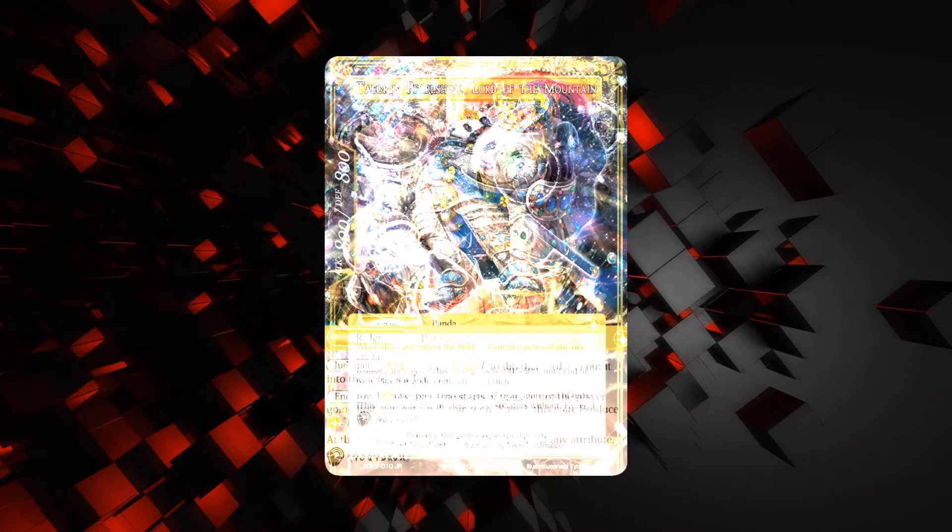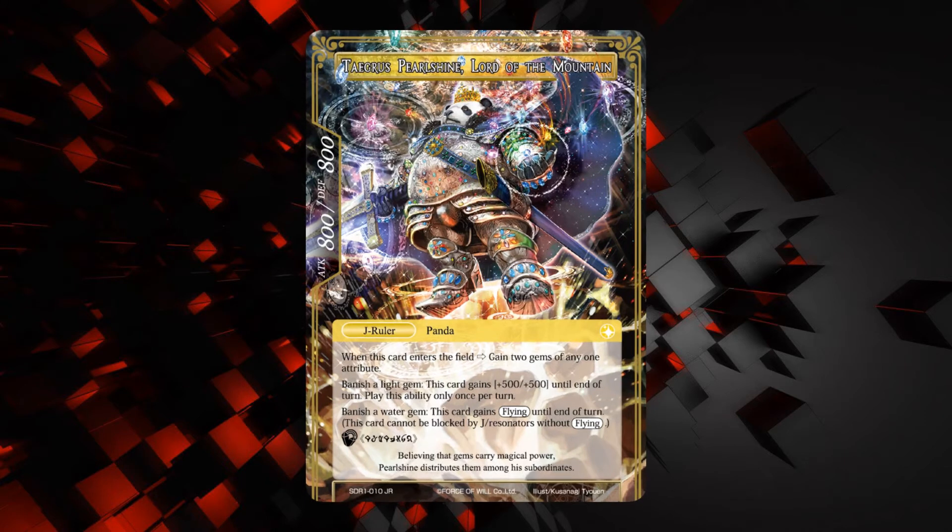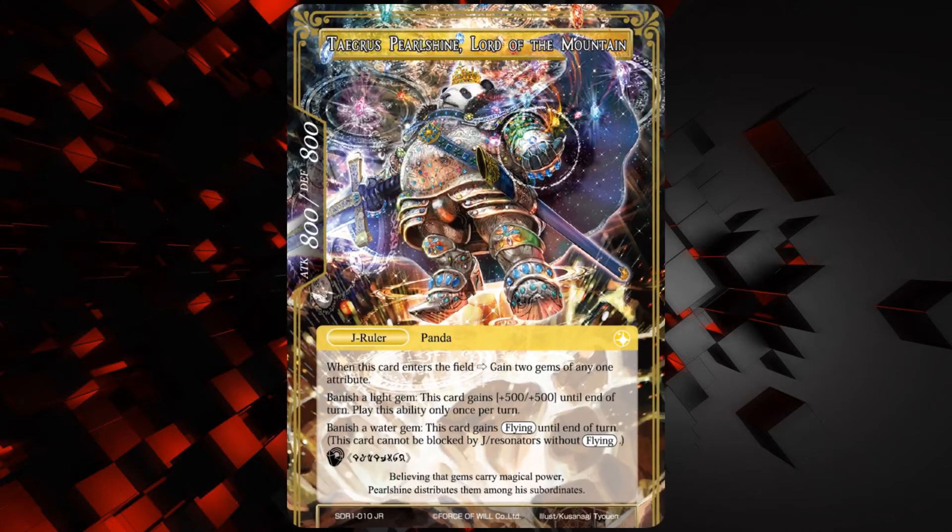Let's swap to his J-Ruler side — Pearlshrine, Lord of the Mountain. He's an 800-800 J-Ruler Panda. When this card enters the field, gain two gems of any one attribute, so they both have to be the same attribute. You can banish a light gem — this card gains 500-500 until end of turn. Play this ability only once per turn.